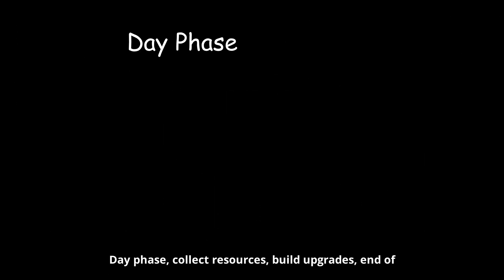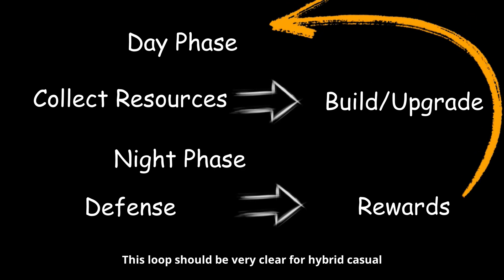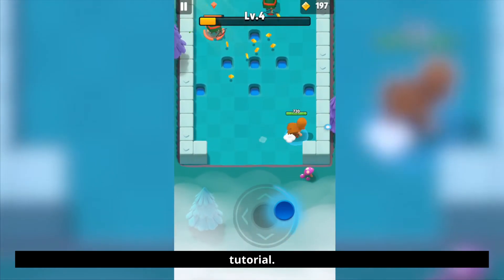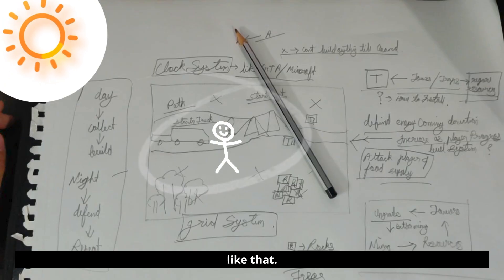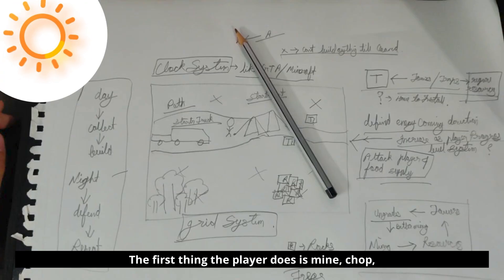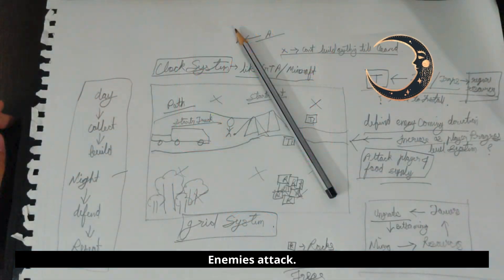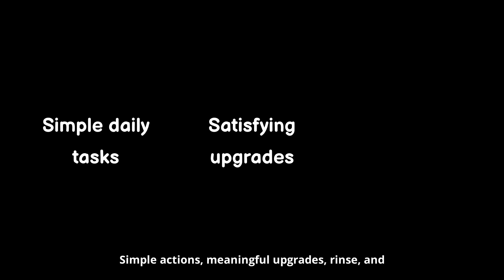Let's break this down properly. Day phase: collect resources and build upgrades. Night phase: defense and reward cards. Then repeat. This loop should be very clear for hybrid casual games — players should immediately understand what they're supposed to do, even without a tutorial. The game starts like this: the character arrives at a tiny abandoned farm they've just purchased. Maybe there's a broken shed, a well, some trees, and a stone pile. The first thing the player does is mine, chop, and collect. They get enough resources to fix the shed, build the first tower, or upgrade their weapons. Then night comes, enemies attack, the player tries to survive — and if they survive, boom, progress. That is the exact kind of loop hybrid casual games rely on: simple actions, meaningful upgrades, rinse and repeat.